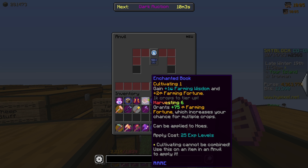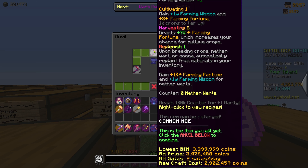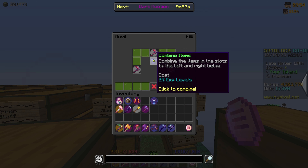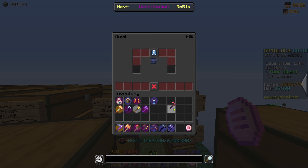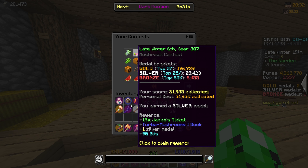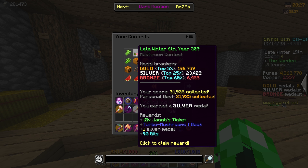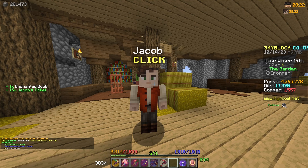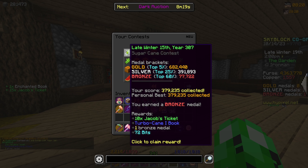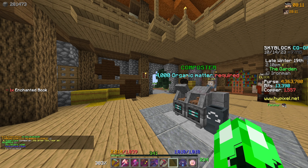I found a harvesting 6 book in one of my chests and I have a cultivating book on there, so it's going to be a lot less expensive to apply. Now we've got cultivating and harvesting 6 on our Newton nether wart hoe. Also, whilst I was taking down the farm, I actually participated in a mushroom contest and got silver — happy days! We also participated in another cane contest. I don't really need this book anymore.